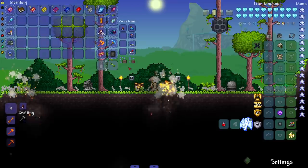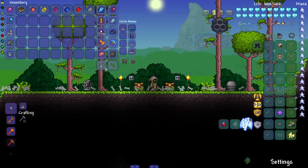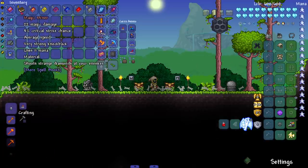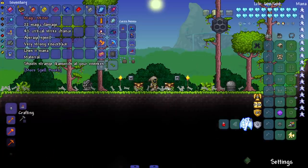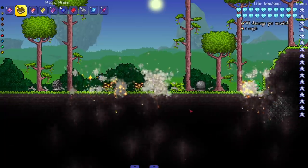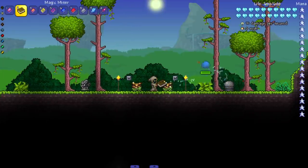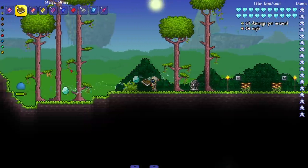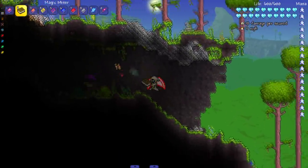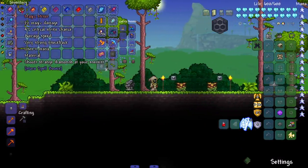We're getting into the higher damages now — 30, 29, 28. Starting with Magic Minder, this looks like a Minecraft book. Apparently it shoots diamonds, and they're Minecraft diamonds. Who doesn't love Minecraft references in each other's games? They also home in, though the description didn't really mention the homing part.